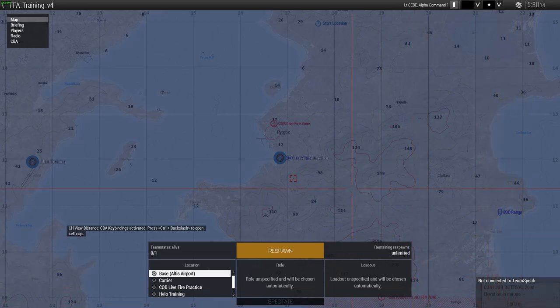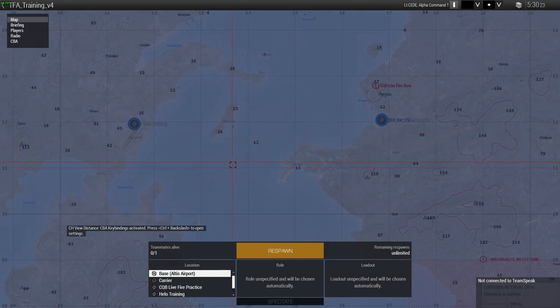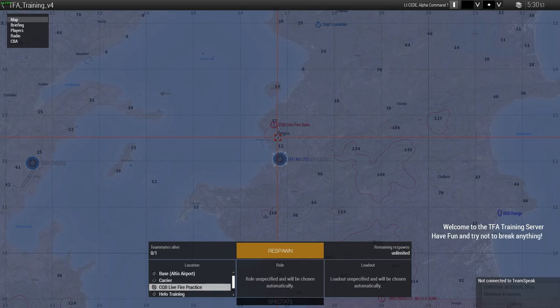On the TFA training server we have a couple of different options for practicing your HALO jumping. One is at the main base, Altice Airport, and the other is at a CQB live fire zone. The CQB live fire zone is a good option to practice hot landings because you can get a whole bunch of enemies spawning in, and you have to come down and try to avoid getting shot while you're doing it.